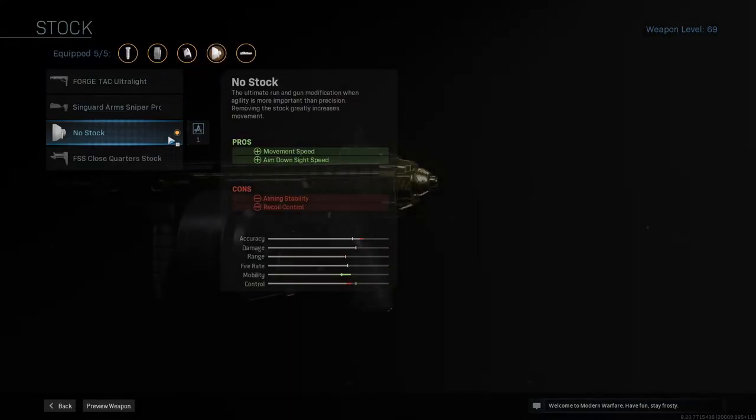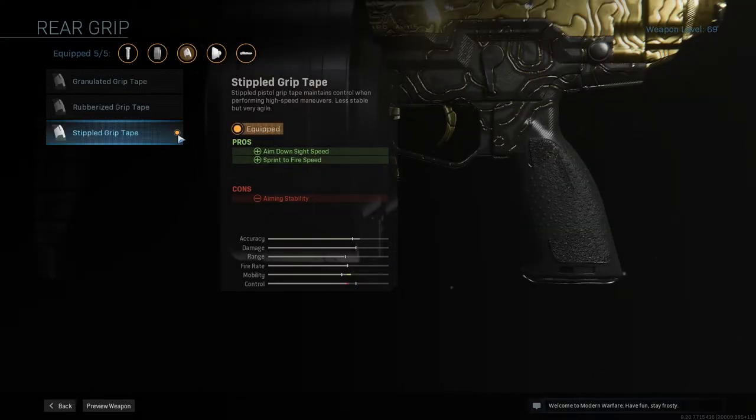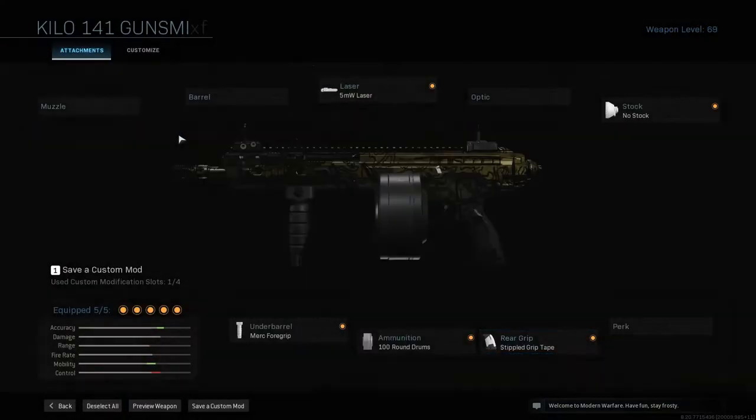Then I have the no stock, which makes your movement quicker. And the stippled grip tape so you can sprint to fire faster and don't have that awkward delay between sprinting and actually shooting.